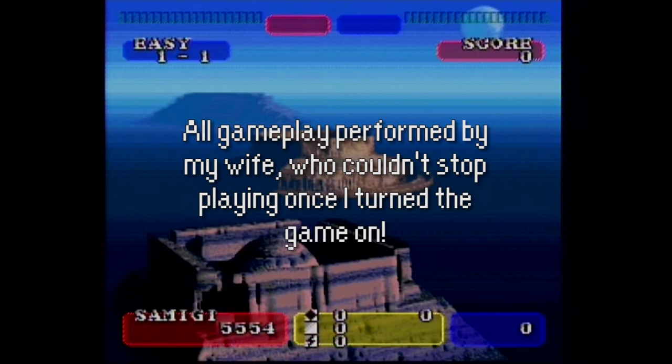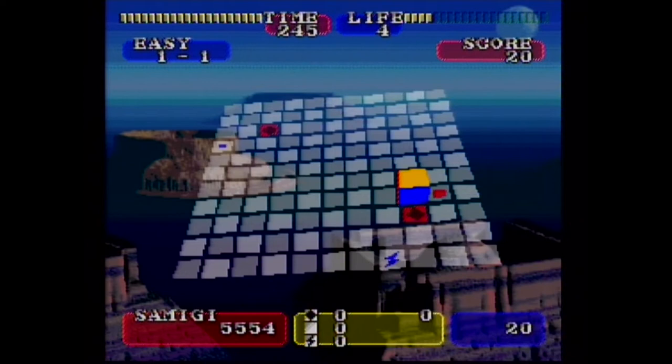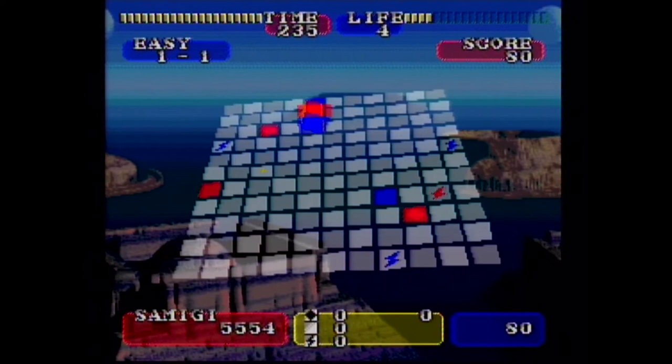Kuompa is a puzzle game with a really unique hook. You play as a multicolored cube that you roll around a grid and try to match up with colored squares. Each board gives you a time limit and a certain number of life panels you must clear in order to proceed. It seems simple, but there's plenty of room for strategy. For example, you can't land on a panel if the colors don't match — you physically won't be able to pass it, requiring you to back up, change directions, and rotate until you can work out the proper rotation pattern.